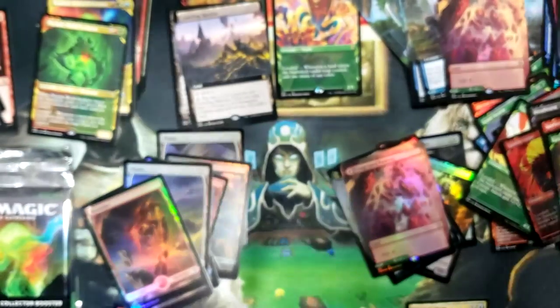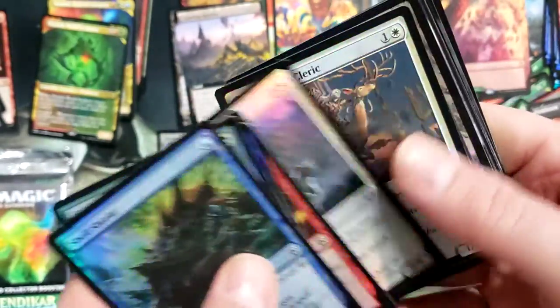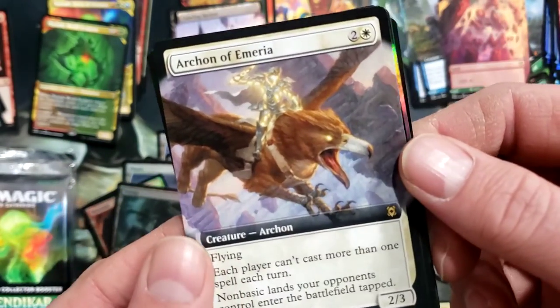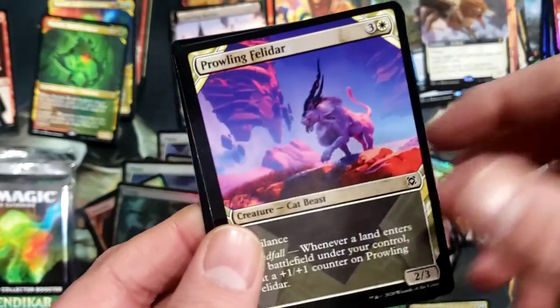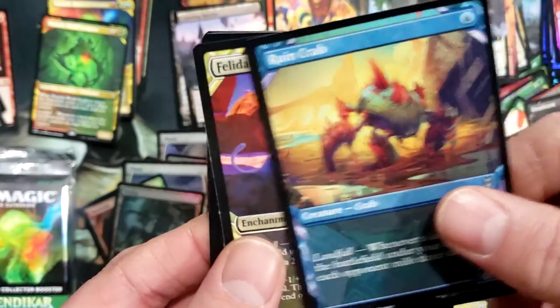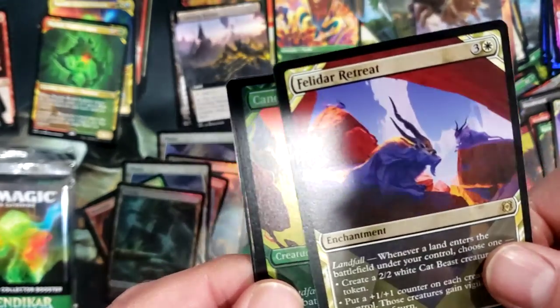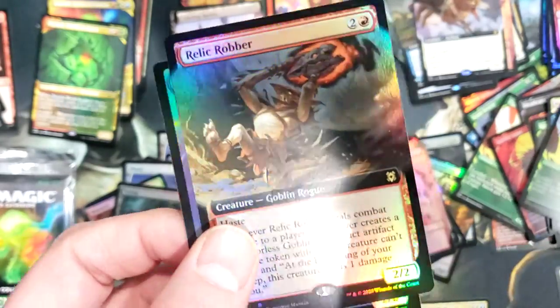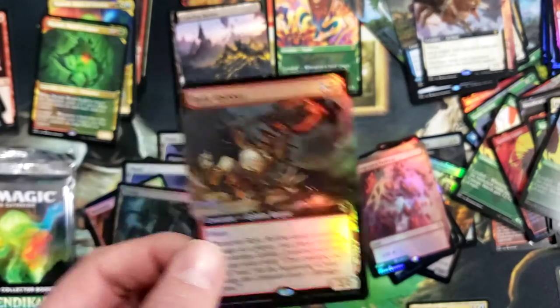Nice Lotus Cobra for a nice double pull - double tap on that bad boy, but this one is foily. Very nice for a Lotus Cobra! Swamp and we got an Archon of Amara full art, Coveted Prize foil rare, Feldhar, another Ruined Crab, Feldhar Retreat. Canopy Baloth foil showcase and a foil Relic Robber.